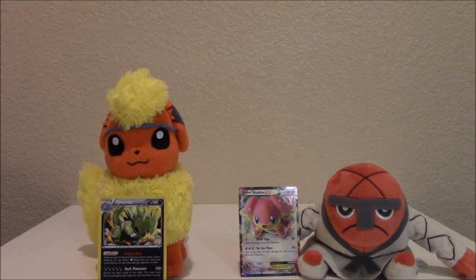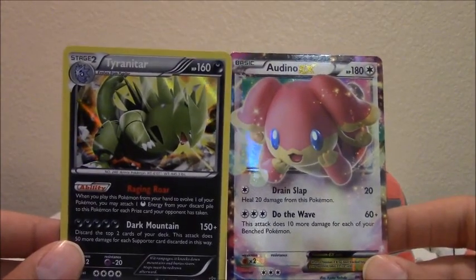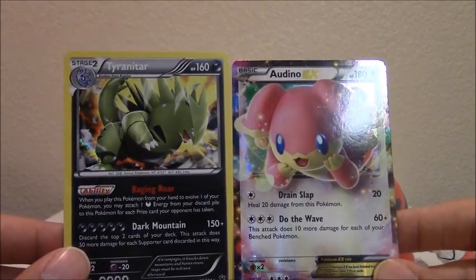So that covers the Pokemon TCG Fates Collide Elite Trainer Box. It was pretty cool — I might consider getting another one for a future expansion, just not Fates Collide again. You get eight booster packs and a bunch of energy cards, which are really good if you want to build decks. If you're just collecting, maybe go with booster packs by themselves — but it's up to you, it's all good either way. The highlights of this unboxing were Audino EX and Tyranitar — I'm pretty happy with this haul.